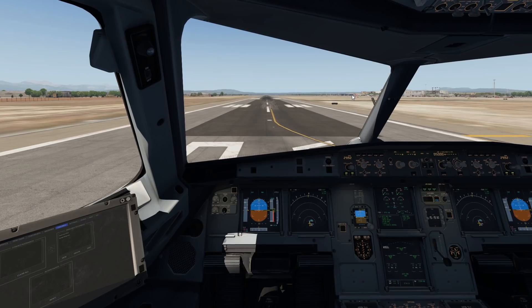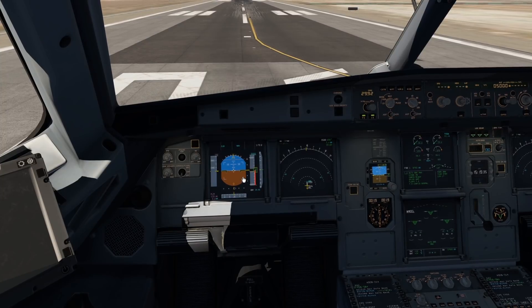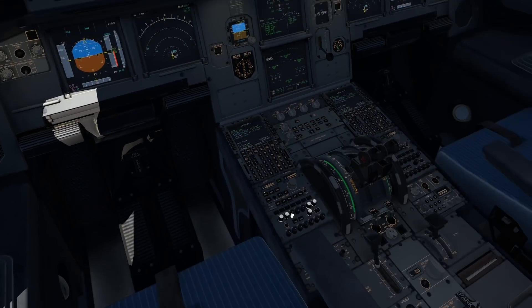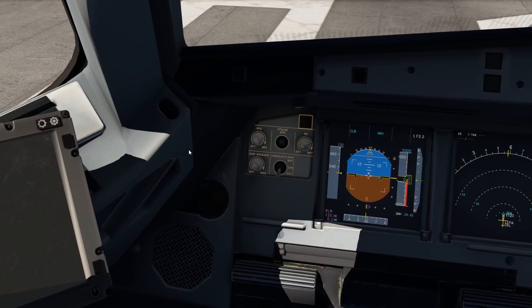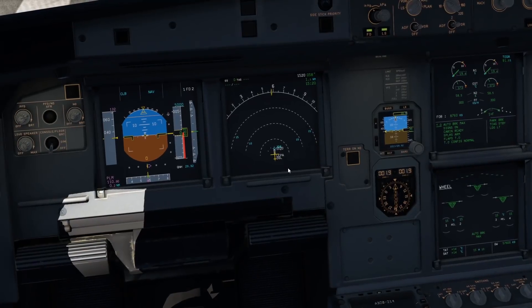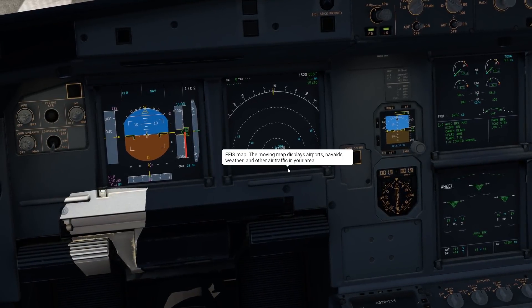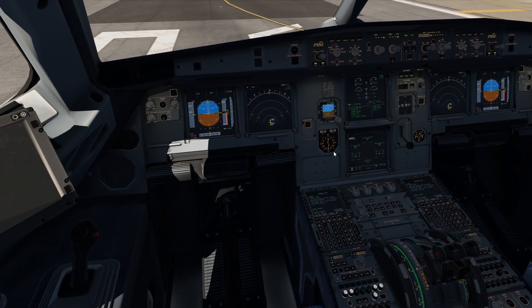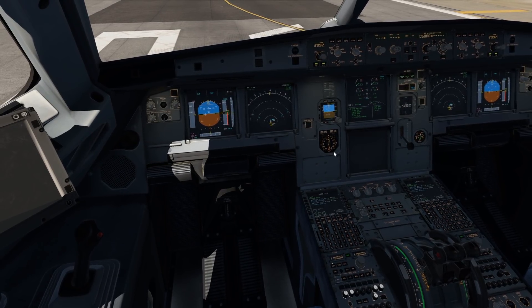Today, we're going to simulate a software crash. The A320 runs off a lot of software — we have the whole navigation system like the MCDU, the primary flight displays, and other instruments. They all run off software. Let's see what happens if that whole software crashes, and if we also crash — like the whole plane.